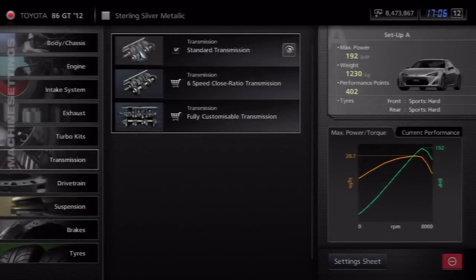Hey, what's going on guys, it's Dubs here. Welcome back to another episode of pretty much me explaining to you guys what stuff does in GT5. Welcome to the transmission episode — this is where I'm going to be explaining how the transmission works in this game, like if you have the standard transmission, the close ratio transmission, and the fully customizable, and pretty much what the gear ratios do when you change them.